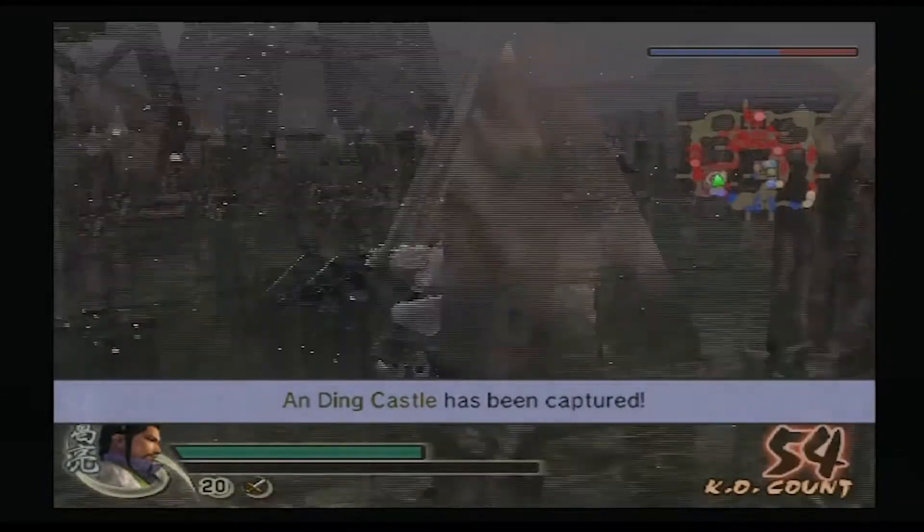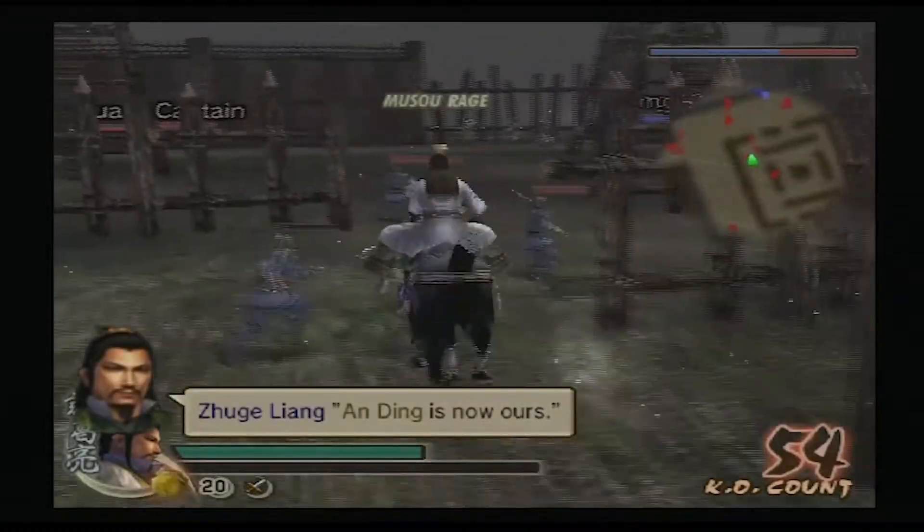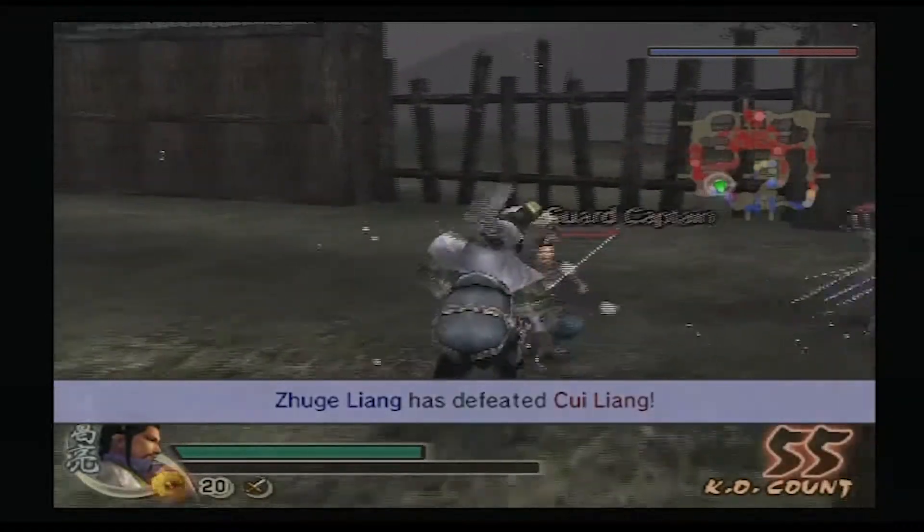Zhuge Liang's Musou is overpowered. Han Ding is now ours. Totally broke, 100% broke.